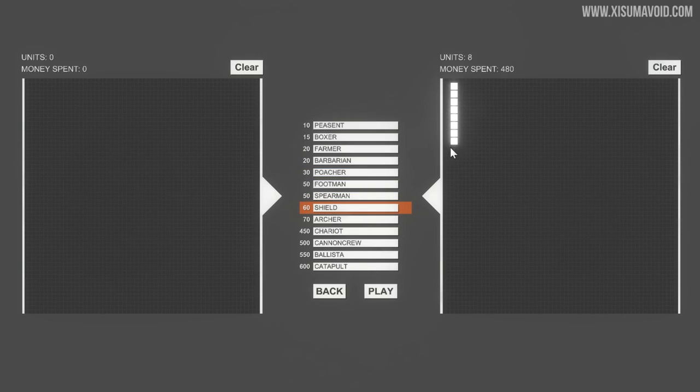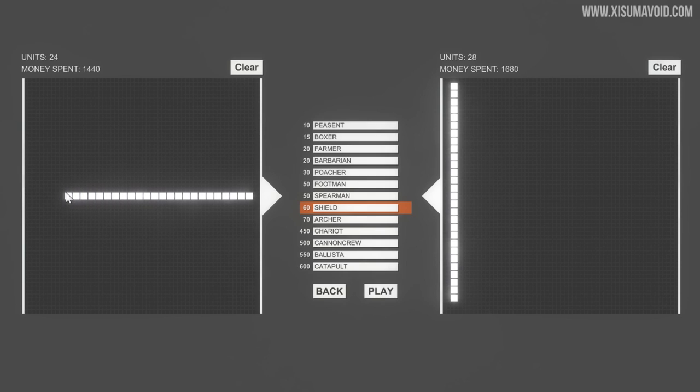We are going to make a line like this. Oh no, that's not a good line. Keep it straight. Come on now mouse, don't be derpy. It's probably my hand's fault. And then we're going to have a line like this. I thought this was a cool suggestion. I'm pretty sure the one on the right is going to win, but I want to know what's going to happen. And we're doing this with the shields.